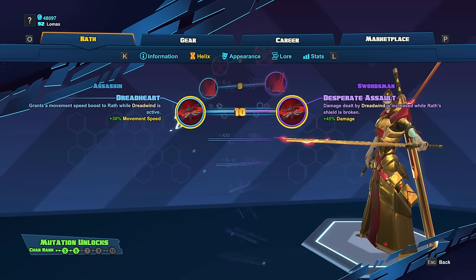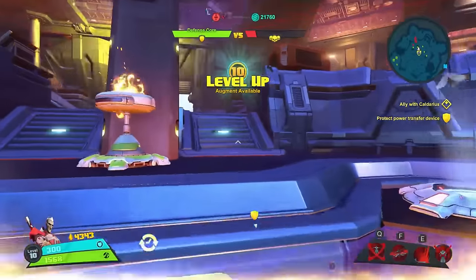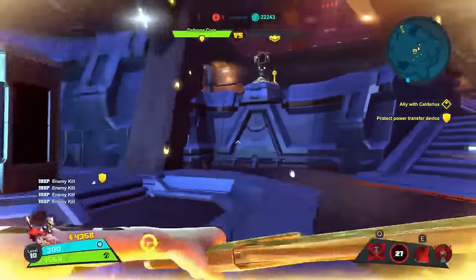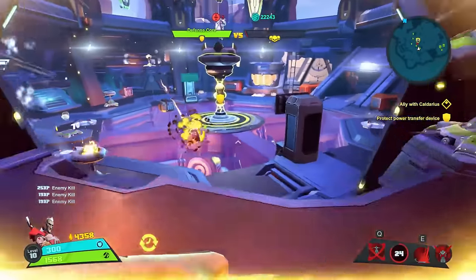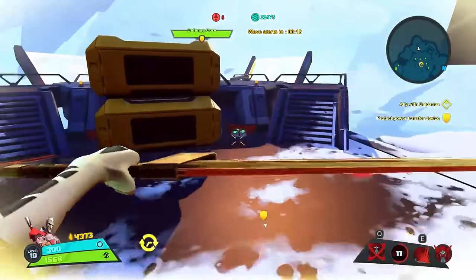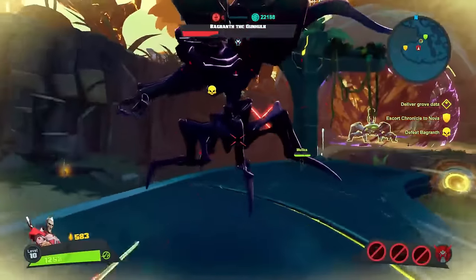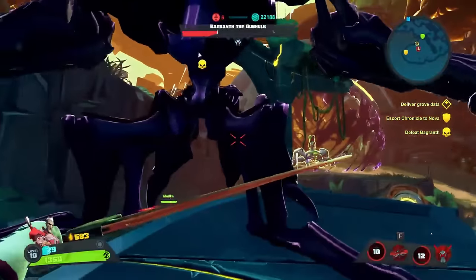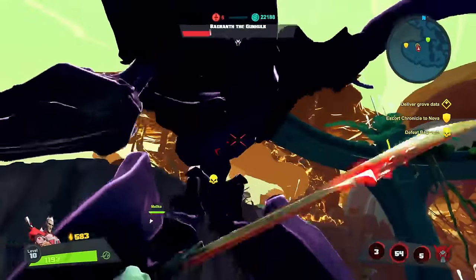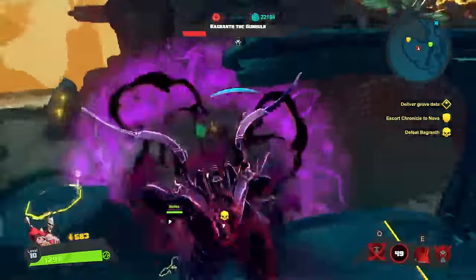At level 10, we're going to get our final two buffs to Dreadwind, Wrath's ultimate: Dreadheart and Desperate Assault. Dreadheart increases Wrath's movement speed while Dreadwind is active, which can help you stick to targets and cover more ground for fast waveclear in different spots. Desperate Assault is going to increase Dreadwind's damage when Wrath's shields are down — this is a much better option in my opinion, as it's a huge damage increase. It's situational since your shields have to be down, but let's be real, they're probably going to be down. I'd take it in both PvE and PvP.